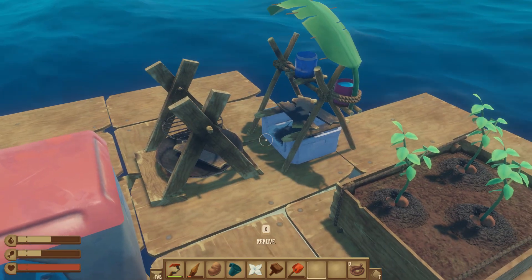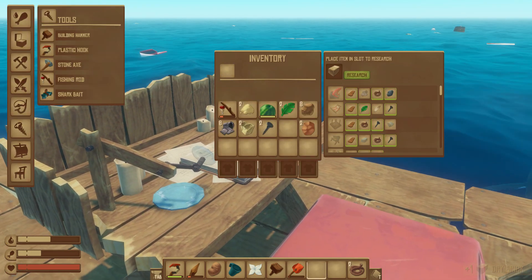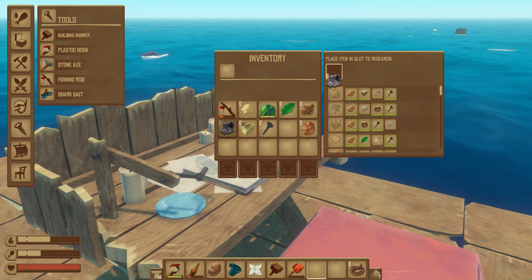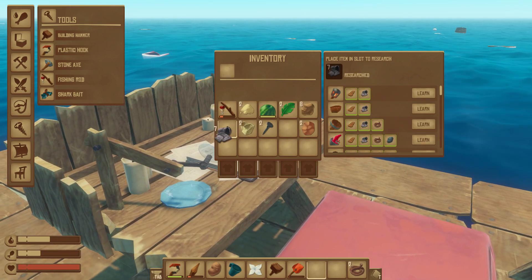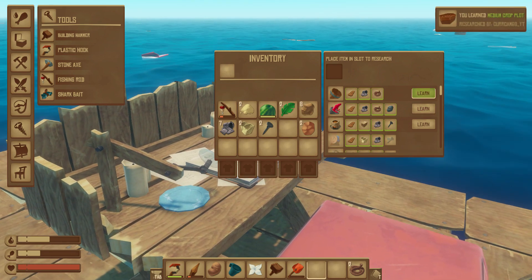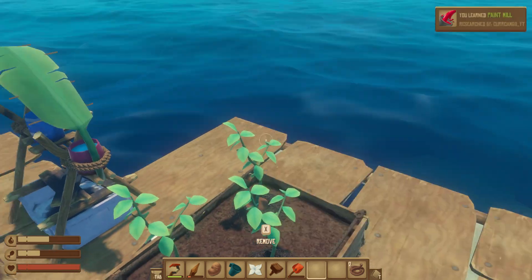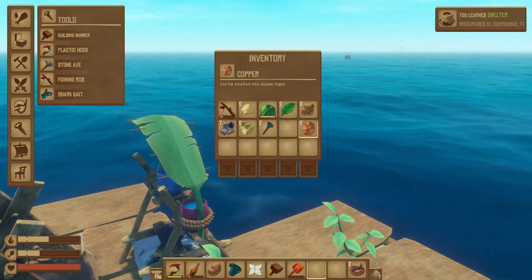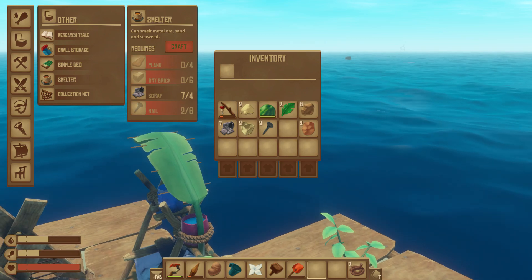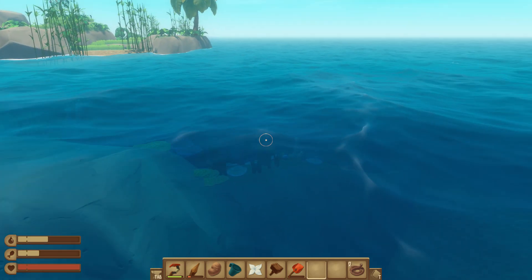That brick has actually dried up now so we can just research it to find some more stuff. We need scrap - let's research some scrap. Now we can learn lantern, medium crop pot, a bucket, paint mill, and we need a smelter. We need a smelter because we actually have some copper in our inventory. To make a smelter we need four planks, six dry bricks, and a lot of nails, so let's hope we get a lot of clay and sand from over here.